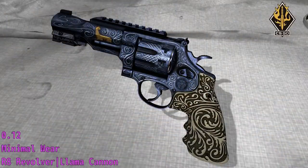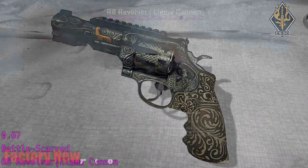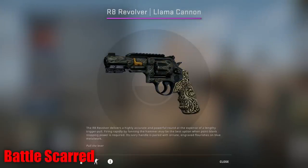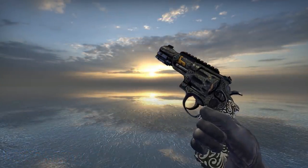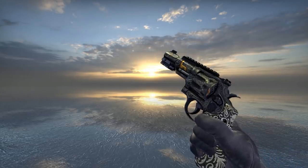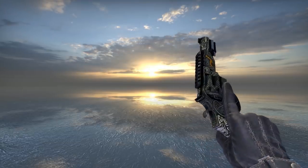Our next skin is the Revolver Llama Cannon — a fantastic skin on a horrible weapon. You can already see what's going on: basically, it goes from being blue and beige to entirely beige, which is nothing fancy, but it is still pretty much an alternative color scheme as opposed to just being a battered version of the same skin. I think that's pretty nice. I'd really love to see it on a more popular weapon, as opposed to a Revolver, because I think there'd be lots of interest in the Battle Scarred version. And the Llama Cannon isn't the only example of community-made skins doing this — there are actually quite a few others.